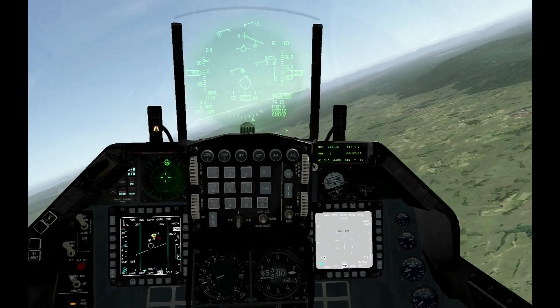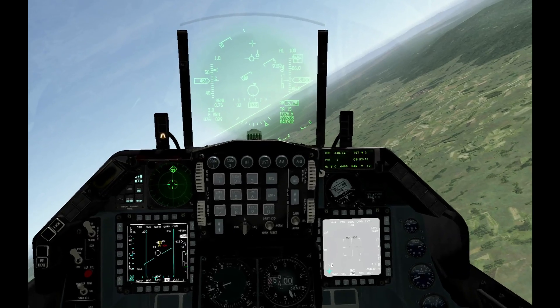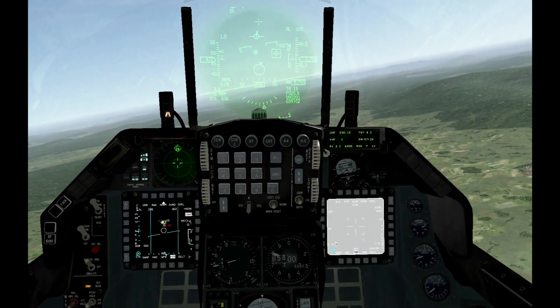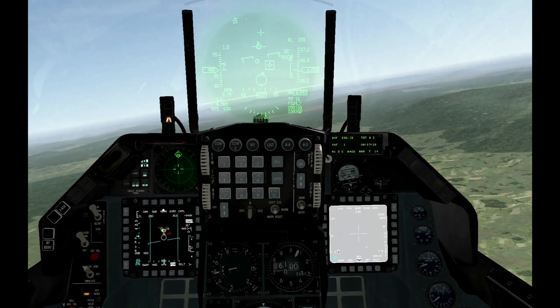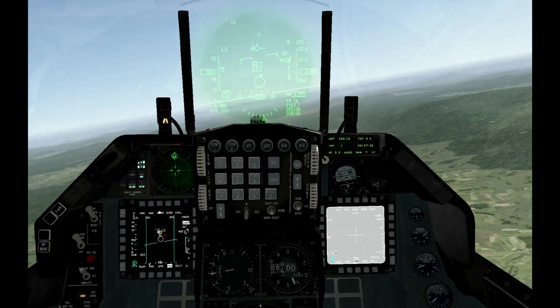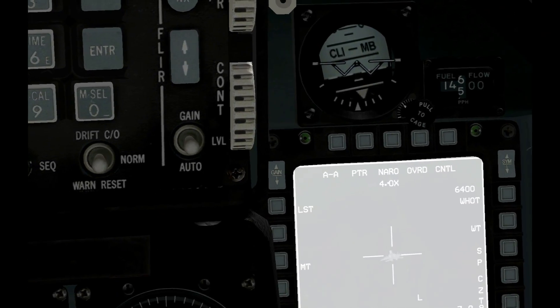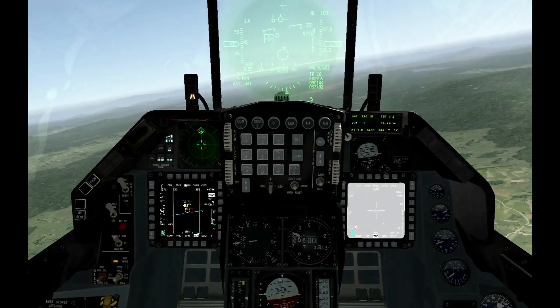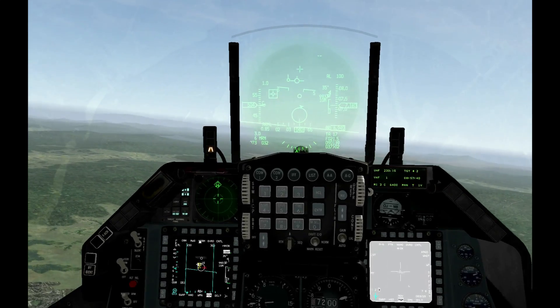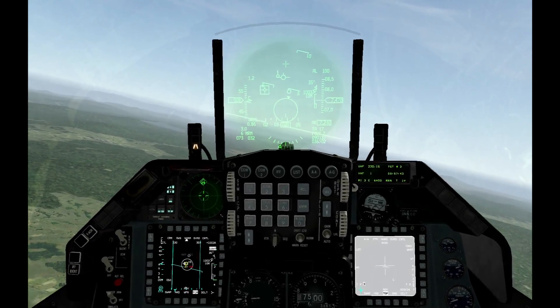By default the TGP is slaved to the FCR. You can't see anything much right now, but if I make the TGP the SOI with DMS down, and then hit the pinky switch to change the FOV and use the manual range knob to zoom in all the way, you can just make out that this is indeed a MiG-29. This allows me to VID targets. Right now this MiG-29 is just over 20 miles away, so I can VID a target just over 20 miles away.